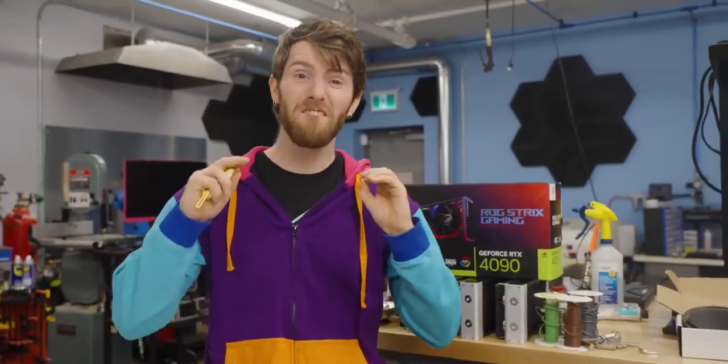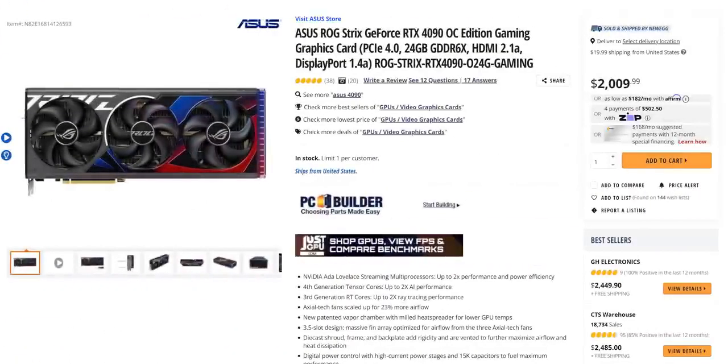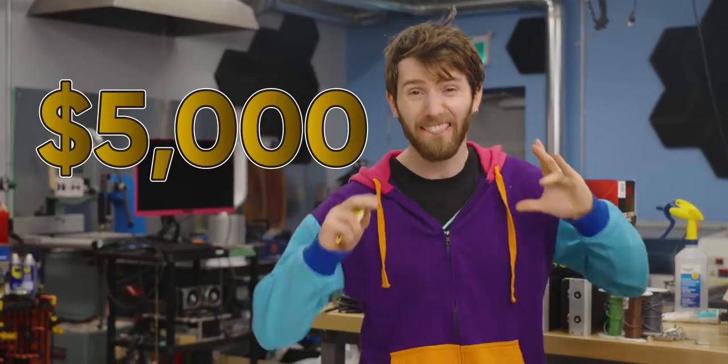So for components, we just picked the fastest gaming stuff that exists: a Core i9-13900KS, RTX 4090, 64 gigs of DDR5 memory, and a premium Z790 motherboard from EVGA. All of which came to $5,000. That's it — $5,000. How are we going to spend the rest of the money?